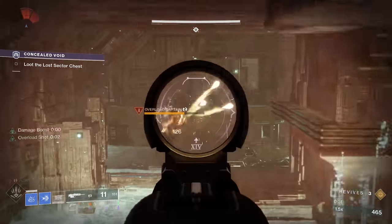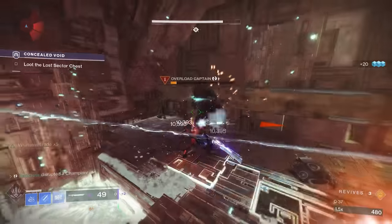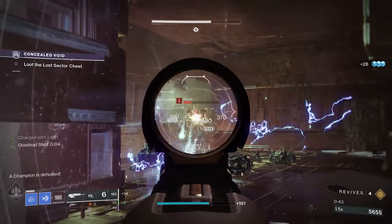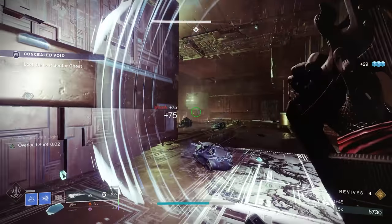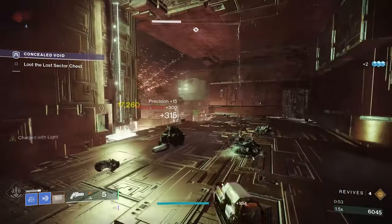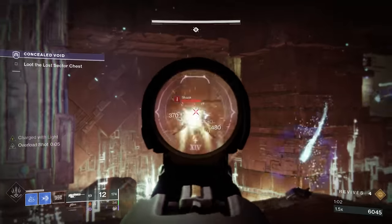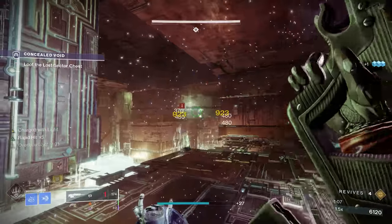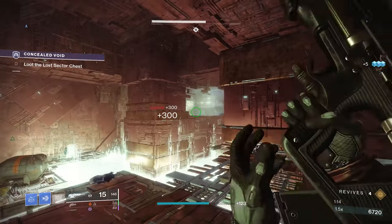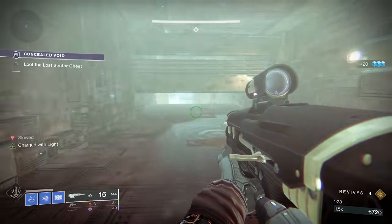Now let's talk about the Lost Sector. Like yesterday's Lost Sector, you've got to be methodical with Concealed Void. There is an Overload Champion in the beginning — I'm taking advantage of two ways to stun them: either my Duskfield grenade or my scout rifle with Overload Rounds. What I really like to do is shoot the Overload Champion with the scout rifle to pre-stun, then throw the Duskfield grenade. The Duskfield grenade can stun Overload Champions twice due to its AoE effect and duration — even when the champion is coming out of the stun, it re-stuns them. This lets me get in with my sword, deal damage, and finish them off for the overshield.